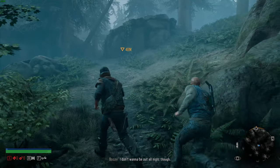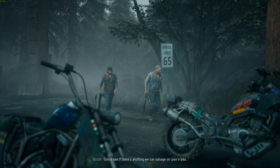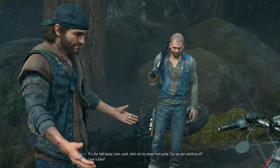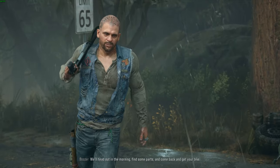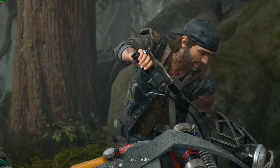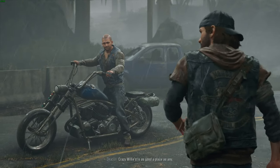Get back to the bikes — we need the camp credits, got to stock up on supplies. I'm going to see if there's anything to salvage on Leon's bike. Damn, that's the fuel pump. Can we get anything out of Leon's bike? Nah, it's done. Let's go back to O'Leary Mountain, head out in the morning, find some parts and come back and get your bike. Actually, Crazy Willie's isn't far — let's just head over there.